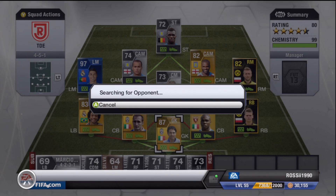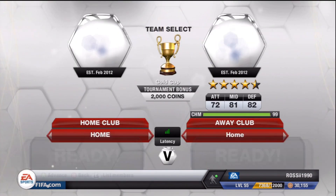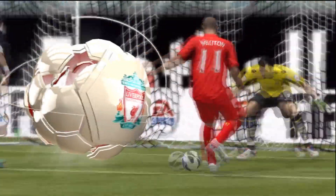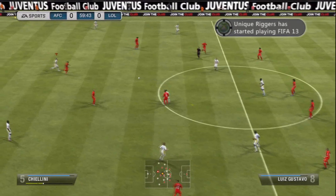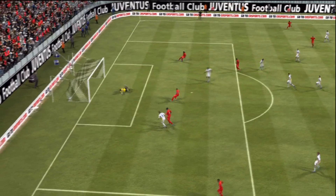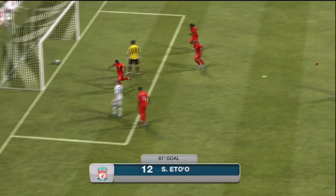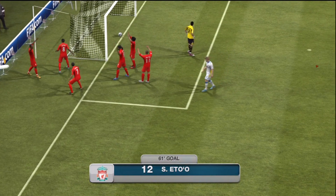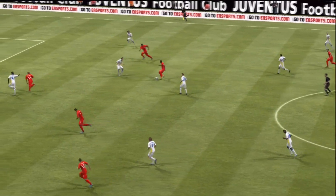I'm just going to run you through the gameplays I played with this team. First game, we come up against this guy who is rocking a pretty good Brazilian team with Eto up front — they're all getting 9 chemistry if I'm not mistaken. He's got a pretty decent team compared to mine. Nothing really happened in the first half, and it took until the 61st minute for him to go off the mark — and that was with Samuel Eto.